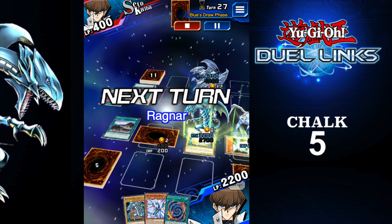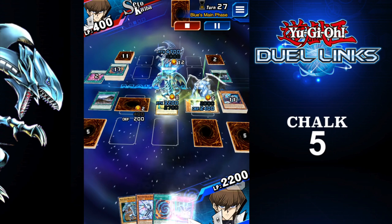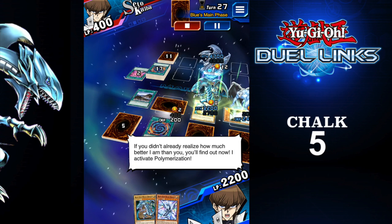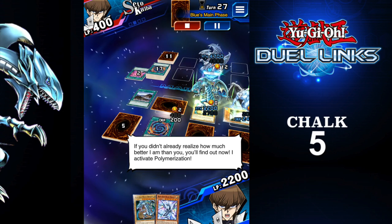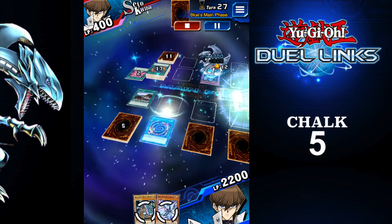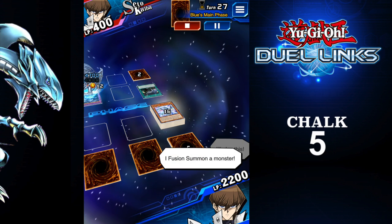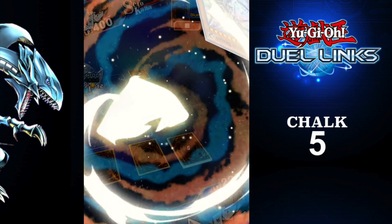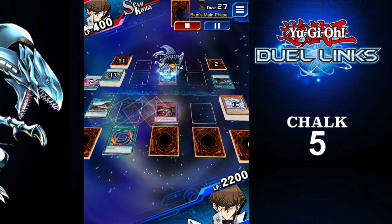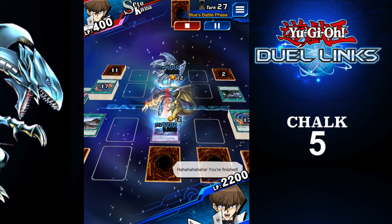So he's got 400 life points. I've got 2,200, but he's got a Blue Eyes Ultimate Dragon, and I haven't really got anything to stop him. Apart from maybe this — you'll find out now. So here we go. I've activated Polymerization. All five dragons that I owned — gone. And Five-Headed Dragon. Amazing.